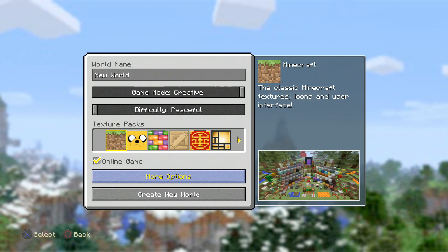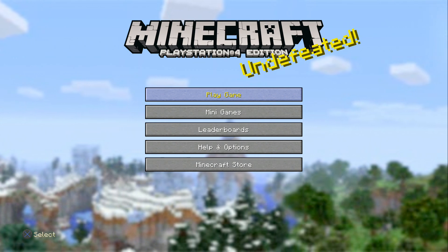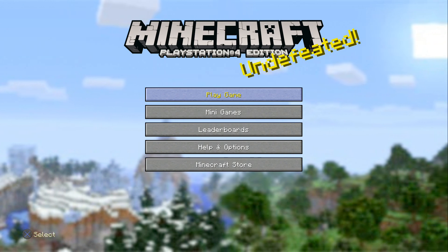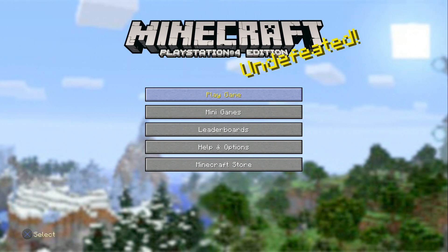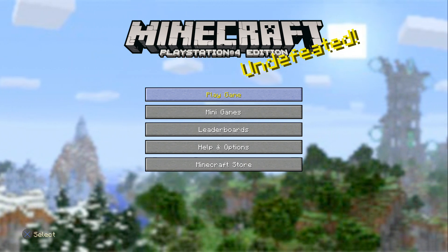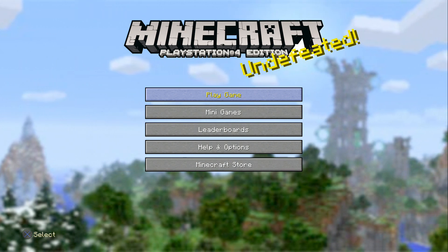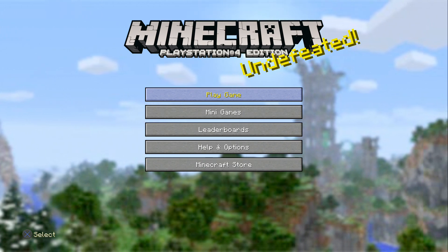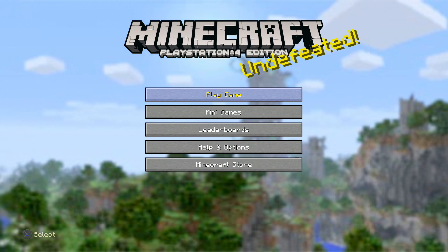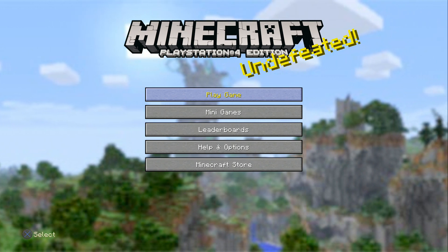I'll set the biomes to maybe medium large. Actually you know what, let's just forget it - it's not really worth it. I apologize I couldn't show the woodland mansion in this video, but I did show the totem of undying and a lot of other new stuff. I hope you enjoyed this video or found it useful. That about wraps it up - I hope you enjoyed and I'll see you all later. Peace.